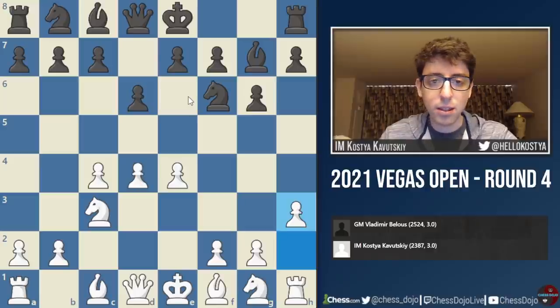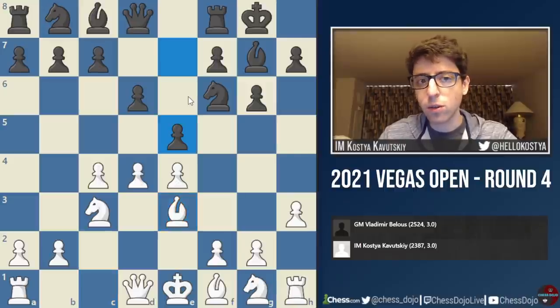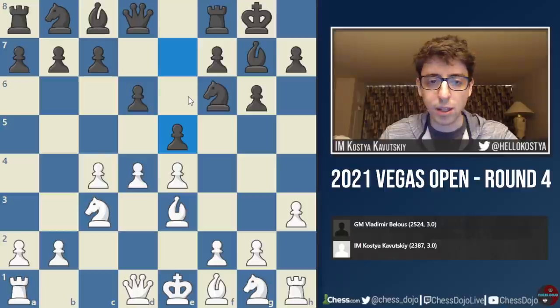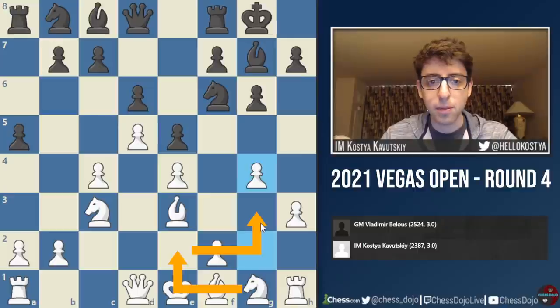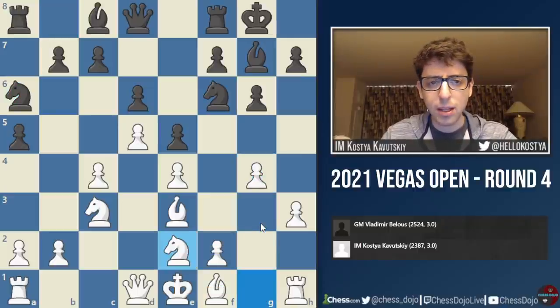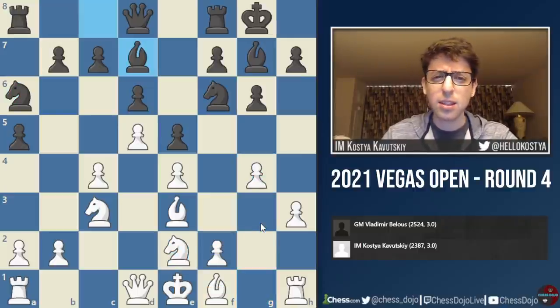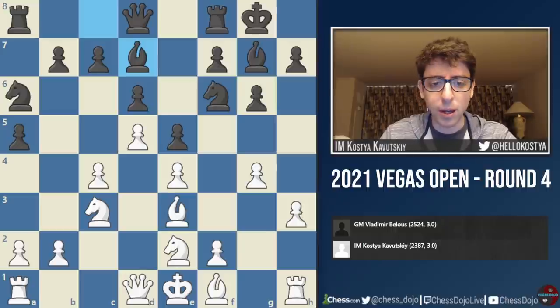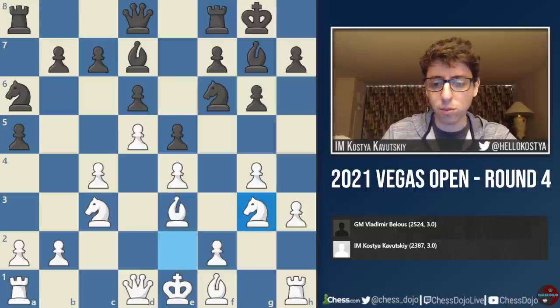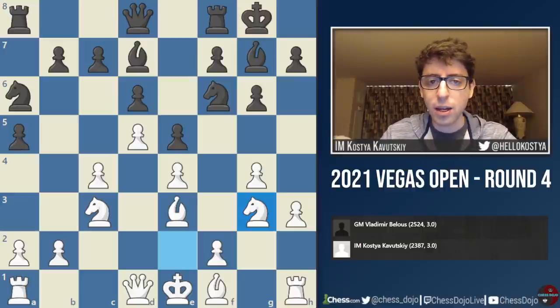For this game he decides to deviate — he just castles. I played bishop e3, and now e5. He goes for some of the more typical continuations. D5, a5, g4 — all pretty typical for this line. The point is that I want to put my knight on g3 and slowly build the kingside attack. So now knight a6, knight e2, and here he plays bishop to d7.